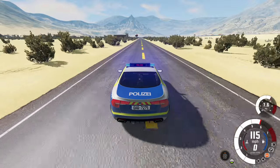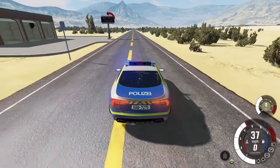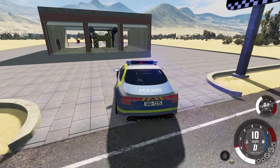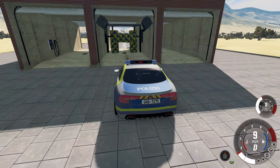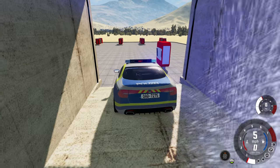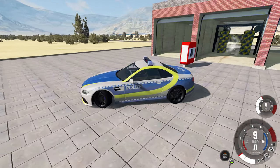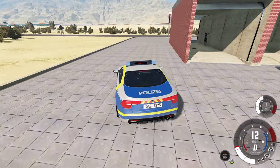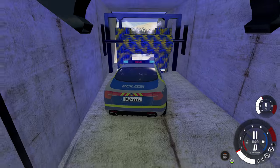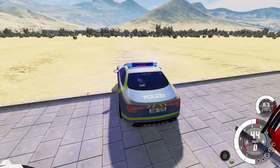Over to our left we have something pretty interesting: this is the very first car wash I have ever seen in BeamNG Drive that you can actually drive through. What happens when you drive through it? Well, nothing happens. It looks cool, but absolutely nothing happens. The reason nothing happens is because there's no dirt in the game yet — if they added dirt to the game then I could wash it off in the car wash. But it's fun to mess around with. I got a clean police car now.